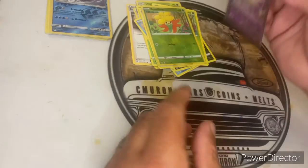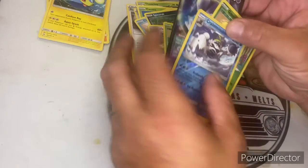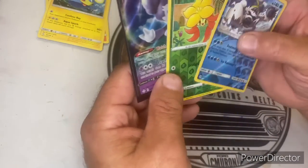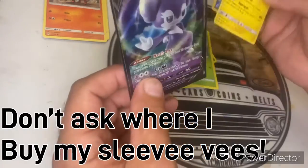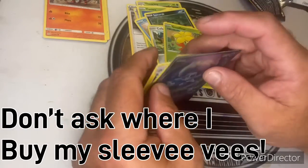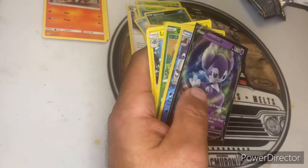Thanks a lot, hope you enjoyed this. We've got an NDVD, a Gossifleur, and a Crabominable — those are our cards today. We still haven't pulled a shining out of there yet, but I'm sure we will before long. Thanks again, hope you enjoyed this. This was Day 80 of the Two Pack a Day. Peace, dollar out. Bye.